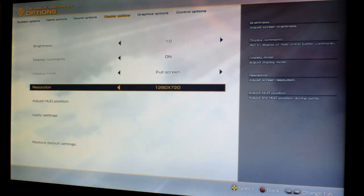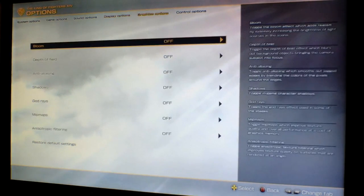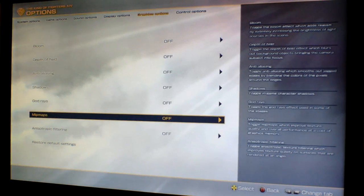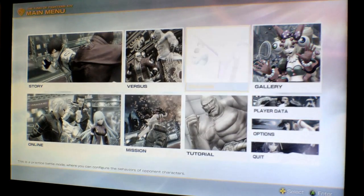In the graphics options, I changed the resolution to 1280x720, fullscreen not windowed. I had to turn all the extra settings off — bloom has to be off, depth of field has to be off, anti-aliasing has to be off, shadows have to be off, god rays have to be off, maps have to be off, and anisotropic filtering has to be off. Everything extra has to be off in order to get the full 56 to 58 frame rate.